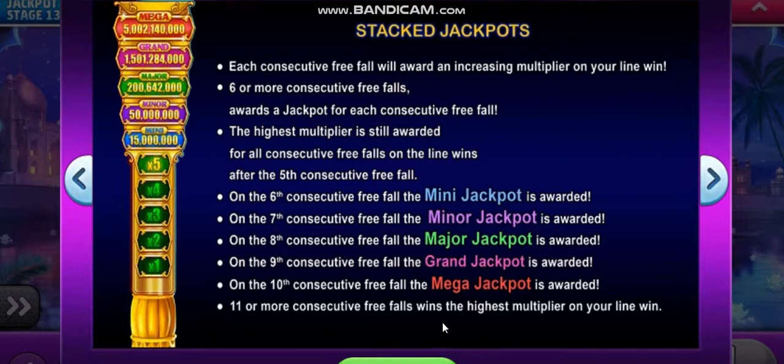11 or more consecutive free-fall wins gives the highest multiplier on your line win, so you're still winning even if you've passed the mega jackpot. So far, I've managed to hit a mini-jackpot — I haven't gone further than that. I was hoping to get a major and qualify for the current promo, but I'll keep trying; we still have a few hours left.